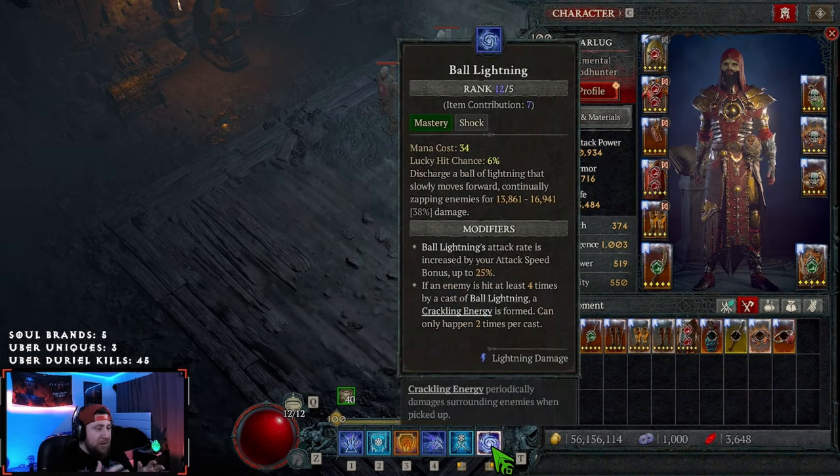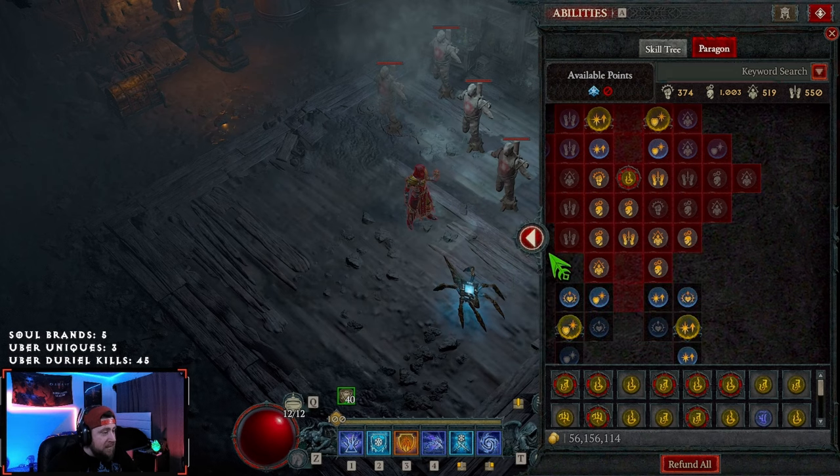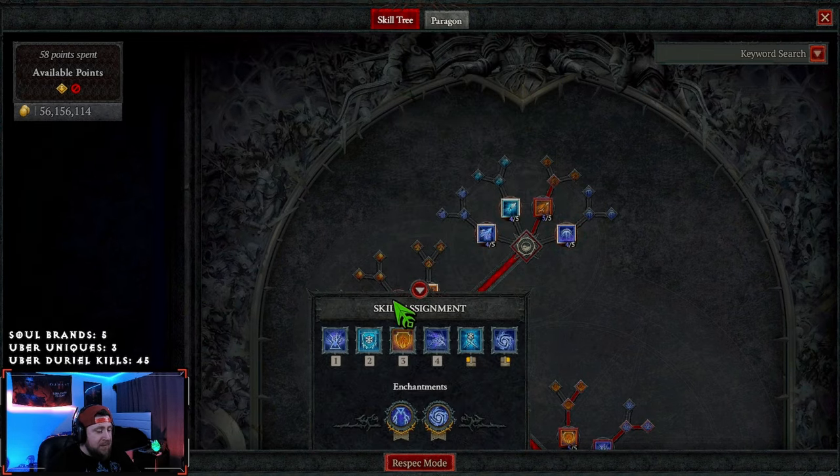Ball Lightning — everybody knows and loves this build from a season ago. It is still incredibly strong and is based on summoning ball lightnings to do a crap ton of damage. I'm going to go over all of my skills and break down what I have here, because things have changed since last season. We are not running a basic skill here.